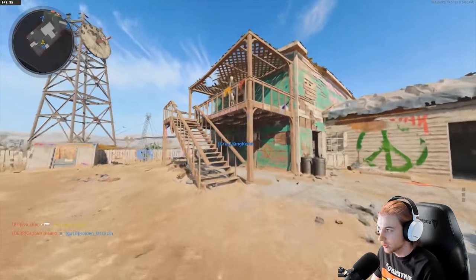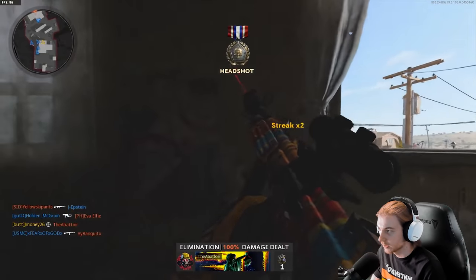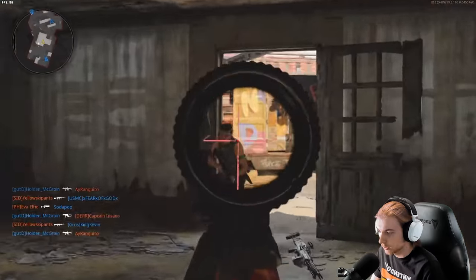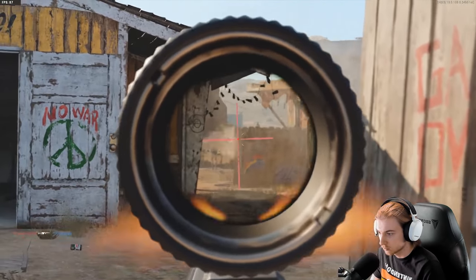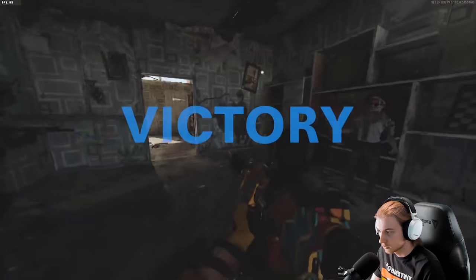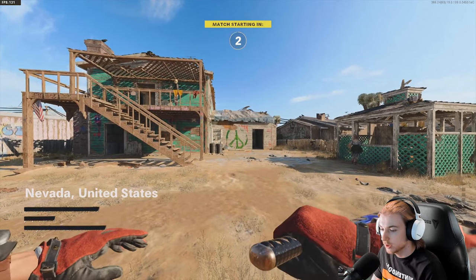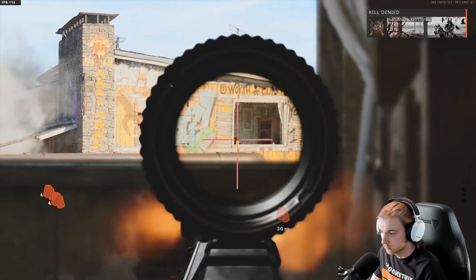Maybe he'll peek the window and we can get a kill here. Let's go — he keeps doing that. We need like three more kills behind cover. A whole other game without it — how close are we now? Two away. Just need two kills behind cover and we're done with the gun. That's one — come on, repeat it and end this. There it is!